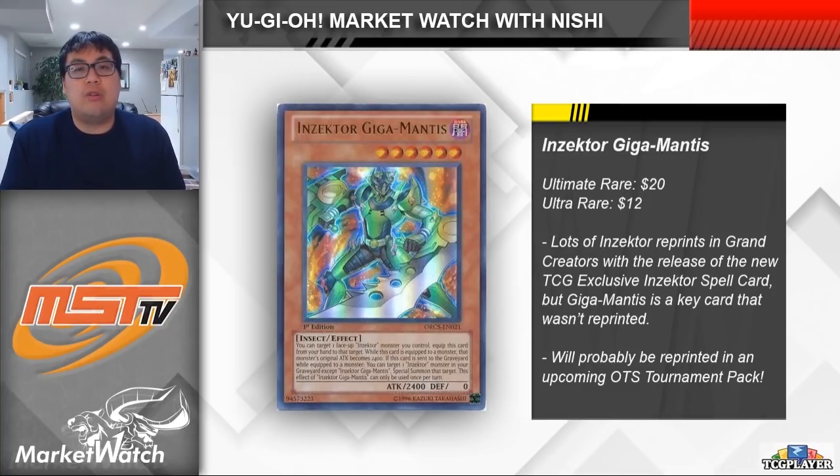If Gigamantis is equipped and then sent to the graveyard, you get to special summon another Inzector monster from your graveyard, which is really useful since basically all of the Inzector cards are not hard once per turn effects. So because this card wasn't reprinted, we've seen a pretty significant jump in the prices of Gigamantis. The card was only ever printed in Order of Chaos, where the ultras are going to cost you $12 each and the ultimate rares at least $20. In fact, I think the ultimate rare first editions are $30 or something crazy like that. The price of Gigamantis should definitely cool off over the next few weeks as some of the hype for it dies down.